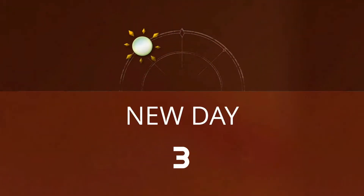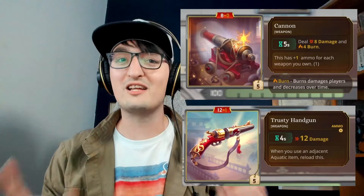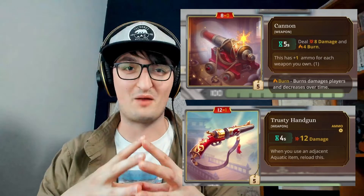Once again we have challenged the Bizarre community to come up with the best build that they possibly can based on the items that they were given and just three days to put those builds together. However this time they've gone ahead and taken two different items that are required to be in builds and put them in the same one. So let's see if we can dive into how this mastermind plan of combining multiple items from the challenge will work.